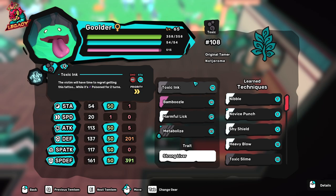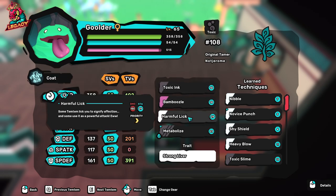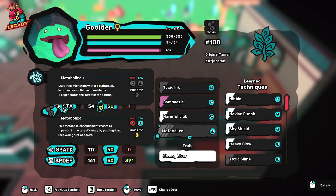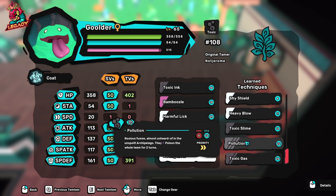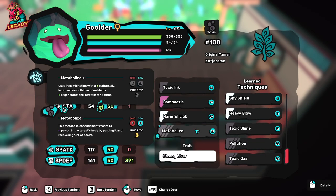Harmful Lick is the highest damage move that Goldert has, even more than Toxic Ink if you don't count the damage-over-time ticks. So if you have a poisoned opponent already, Harmful Lick would be the way to go. The last move is usually either Metabolize, Shine Shield, or something situational, but Metabolize is really good — if you have a Nagai you can quickly use Metabolize, remove the poison, and heal up. If you have a Nature Temtem in your team it's even stronger, giving you regeneration for two turns as well.